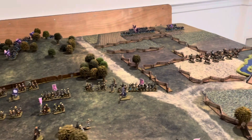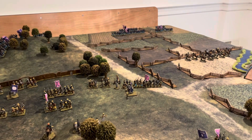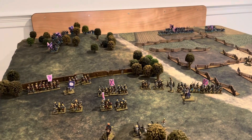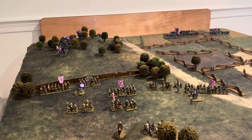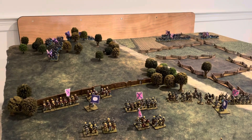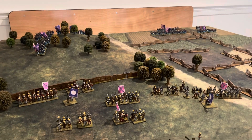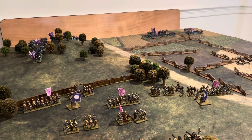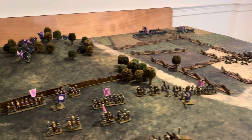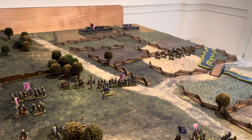Hi guys, so here's our second go at the Battle of Kernstown. I've been looking at the Pickett's Charge rules and there is a recommendation for very small units under 200 strong - deploy them as only two bases in skirmish formation, using them as sharpshooters. Because of the weakness of the units that will go quite a long way to reduce their firepower. So we're going to have a go with that variance and see if it changes the outcome.